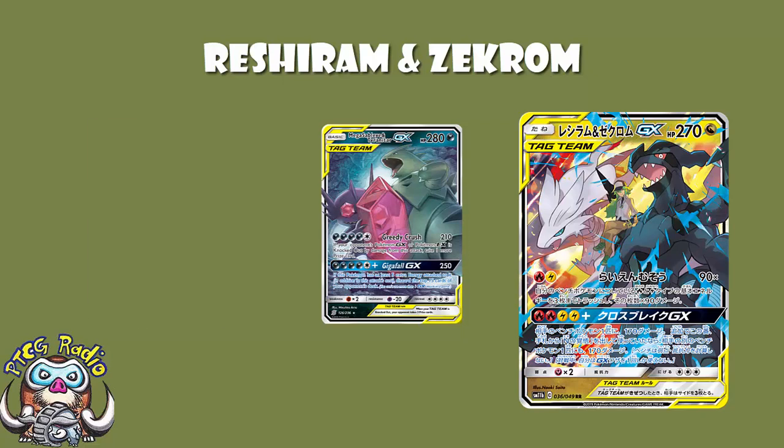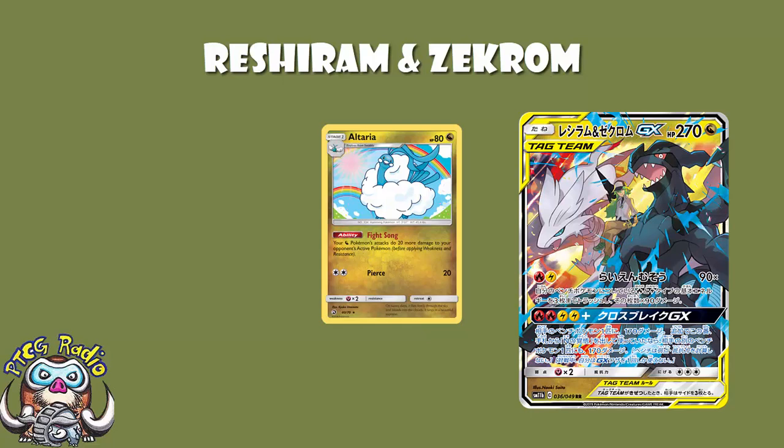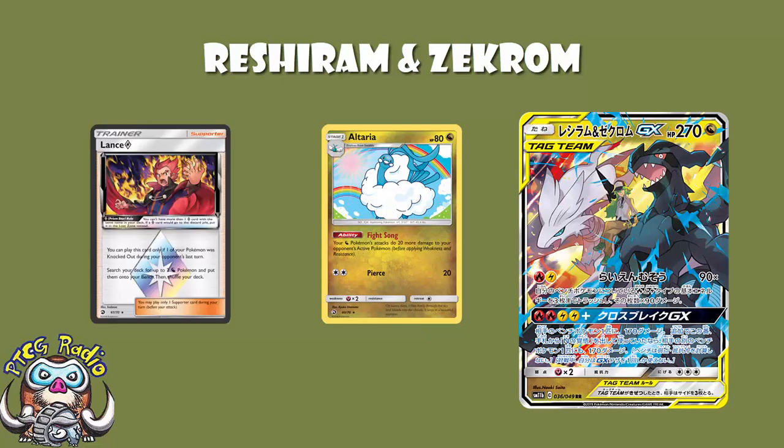It's probably worth pointing out there is an Altaria we can use to up the damage for Dragon Pokémon. It came out in Dragon Majesty and will survive the rotation. It's got Fight Song, whereby all your Dragon Pokémon's attacks do 20 more to your opponent's active. You can use that here, and I think sometimes hitting the numbers is actually going to be really quite relevant. It's a Stage 1, which makes it slightly awkward. Interestingly, this will be a good target for Lance Prism Star — exactly the kind of thing Lance Prism Star should be grabbing.